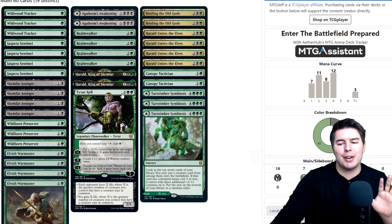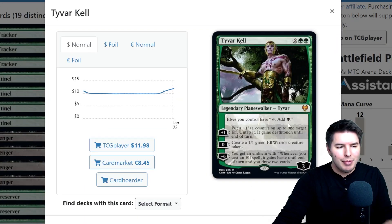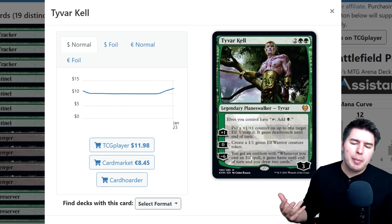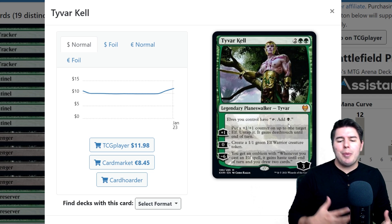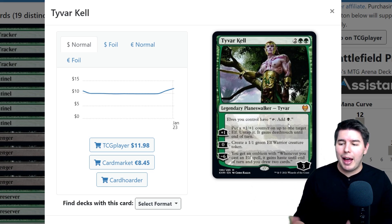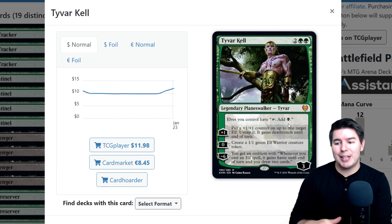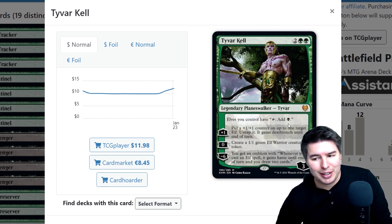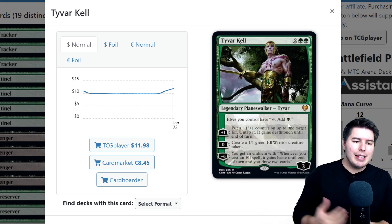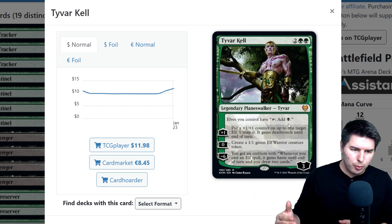The main reason elves are going to be busted: we have Tyvar Kell, a four-mana planeswalker. Elves you control have tap to add black mana. That's a little awkward since most elves are green, but we are playing Golgari elves — green and black. The plus one ability puts a +1/+1 counter on target elf, untaps it, and gives it deathtouch until end of turn.